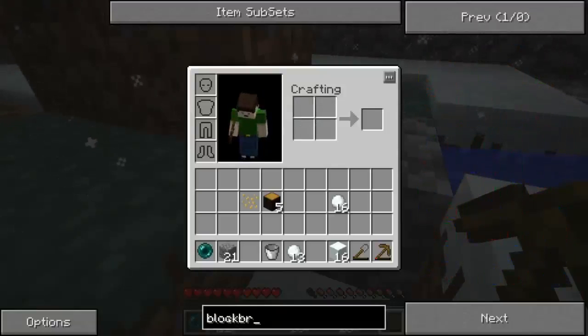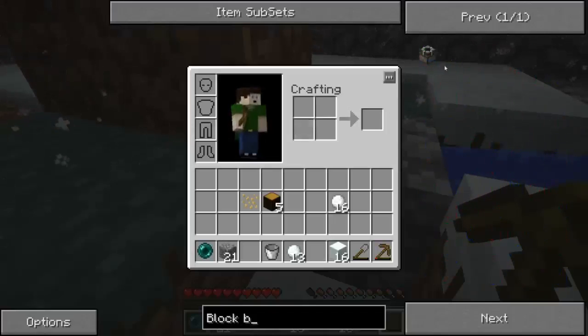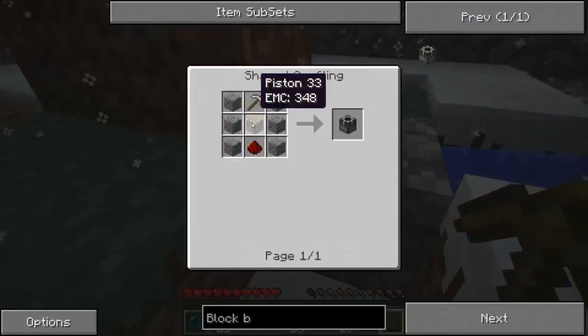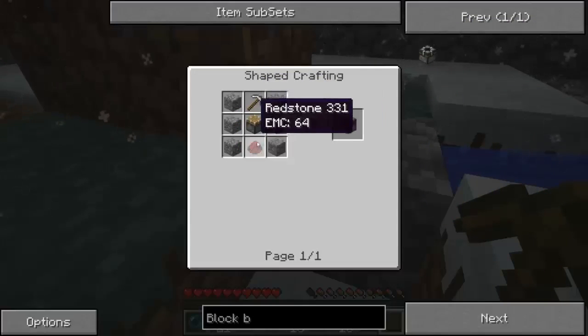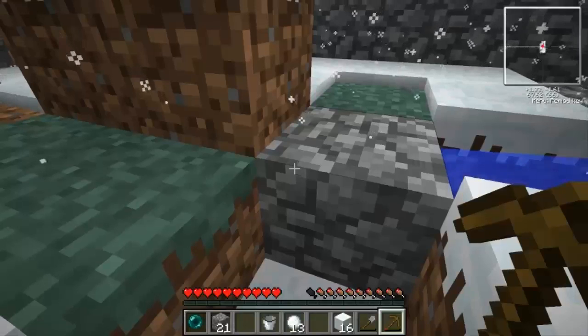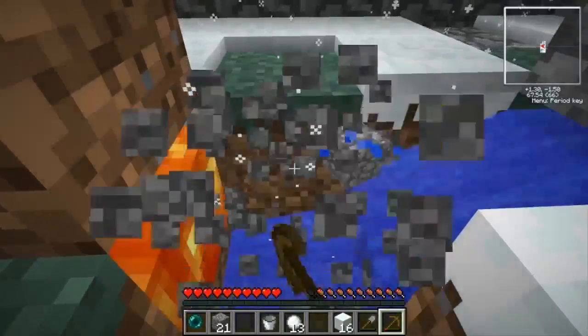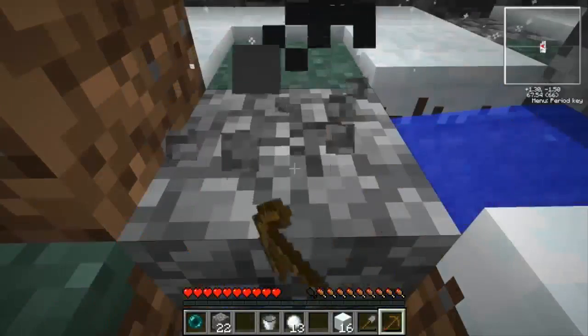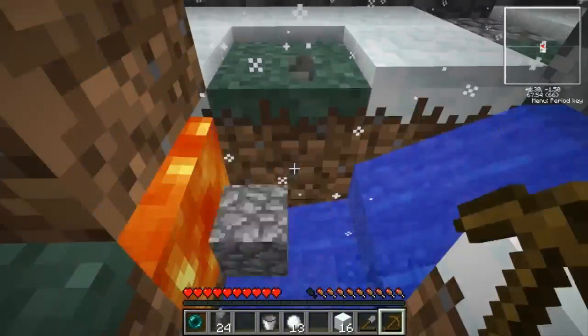A block breaker — okay, so I need 7... and 64 cobblestone. Let me actually do this this episode. We need 64 pieces of cobblestone, so let's try and get that fast. I'm not going to make it with this pickaxe but we can make another one quickly and do it faster.